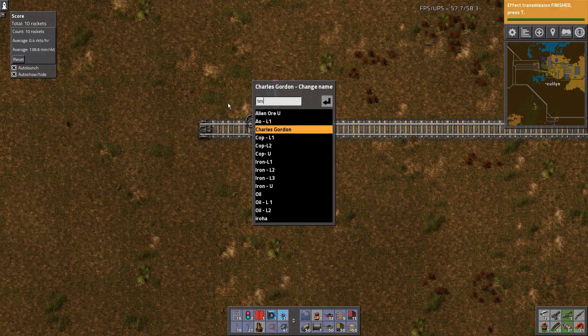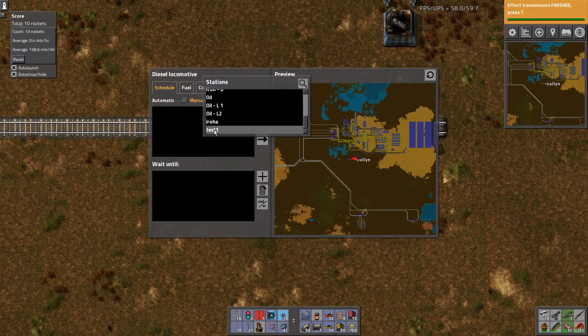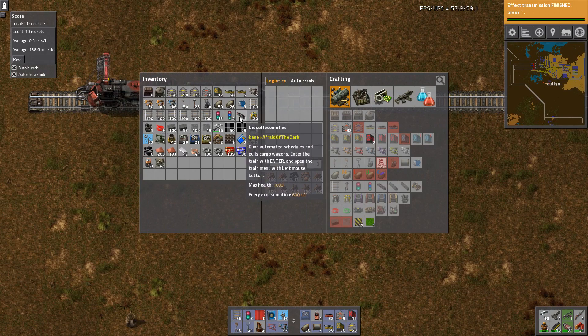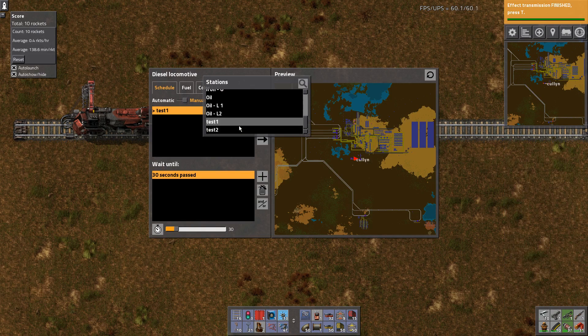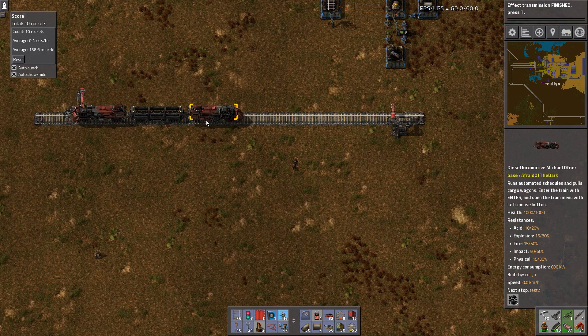We can set up station one here — let's call it 'Test One' — and send the train to it. Add Test One, time passed 30 seconds, set to automatic. Then we name the second station 'Test Two', add a reversing state, add some fuel, and then add the second station with Test Two and time passed.